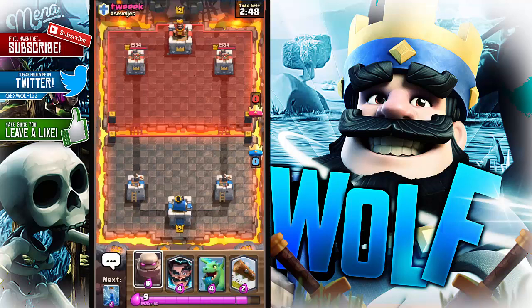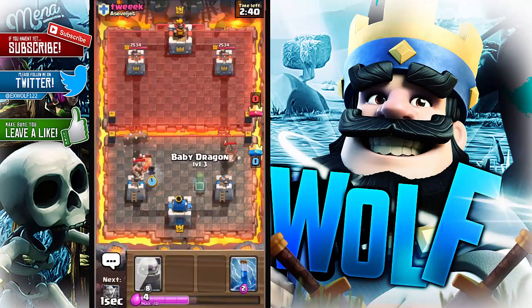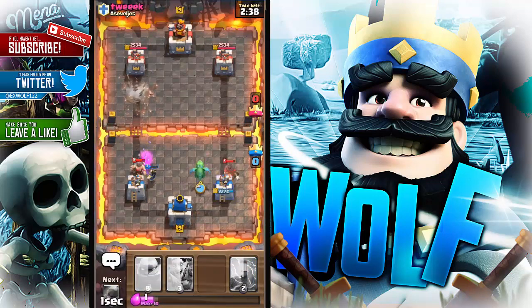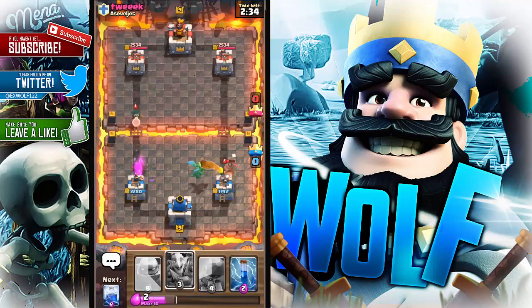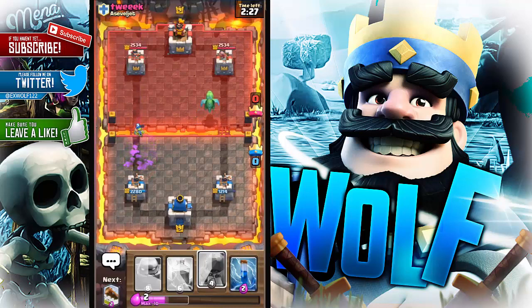We got the Golem straight away. He has got the Barbs — I've just taken one out with that Electro Wizard. Baby Dragon is on the right-hand side on the Hog Rider. My Goblin Gang has just sorted that Bandit out and has gone over there.